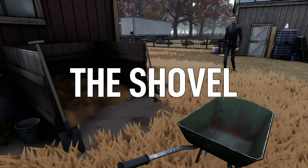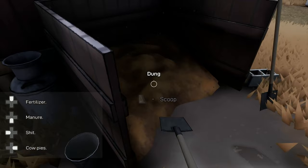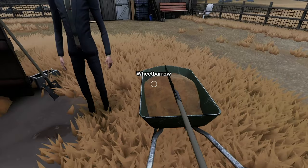Straight in front of us is the shovel objective, and for this objective we can gain three achievements. Pick up the shovel with X, pick up some dung with the right trigger, then right trigger again to put that dung in the wheelbarrow. The first achievement is the Hard Worker achievement - that's for shoveling more dung than our friend. Just go ham here and fill up the wheelbarrow as much as you can and you'll gain that achievement no issue.